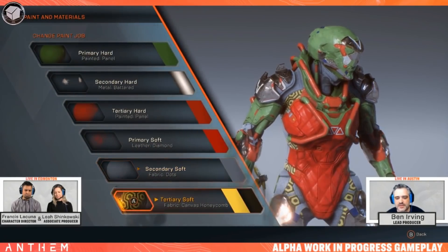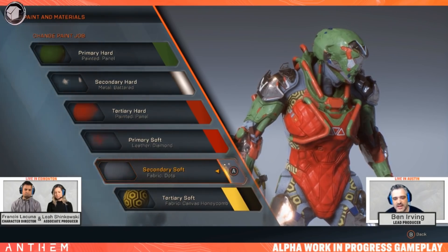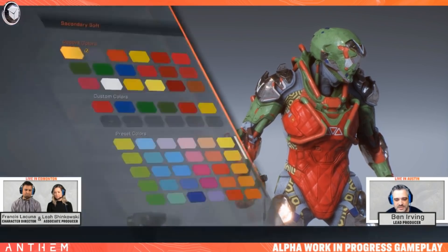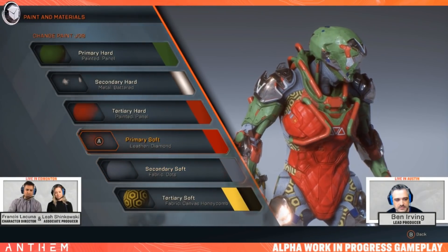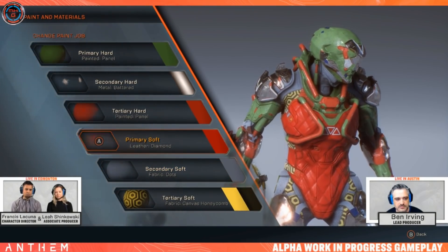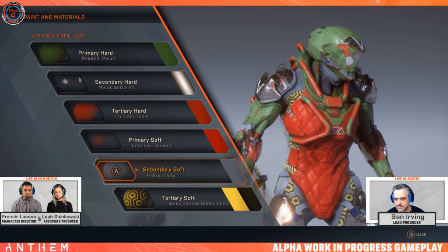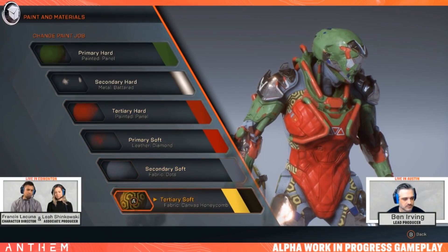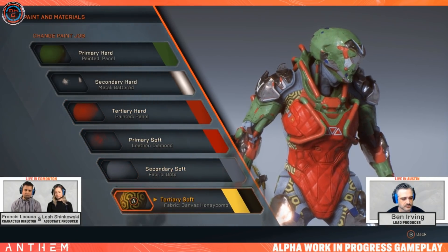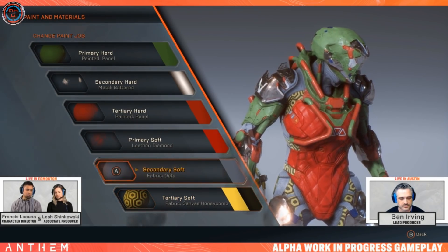When working out the regions — we have six different regions — how did you decide how to split them up? Going through from top to bottom, the regions are named the same way the artists originally built the suit. The Ranger suits have three hard surfaces and three soft surfaces. The player can pick whichever region they want, but it at least gives them some guidance as to where materials would look best.